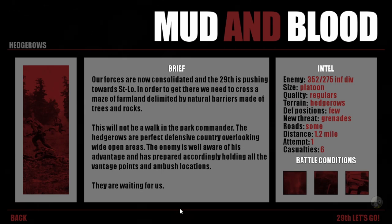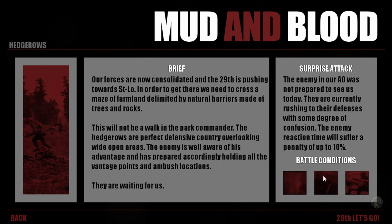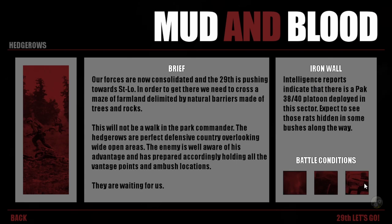As you can see, I have Heavy Clouds, Surprise Attack, and Iron Wall. Heavy Clouds is a neutral condition — it prevents both myself and the enemy from using air support. Surprise Attack is positive, lowering enemy reaction times by 10%. Iron Wall is negative, as it increases difficulty by having a Panzerkampf 3840 platoon deployed.